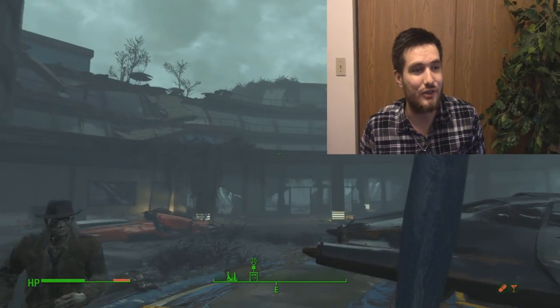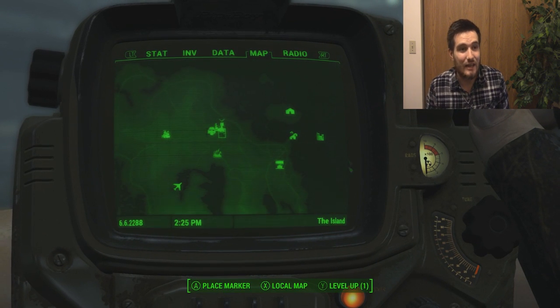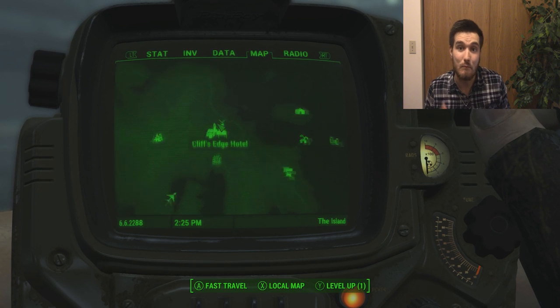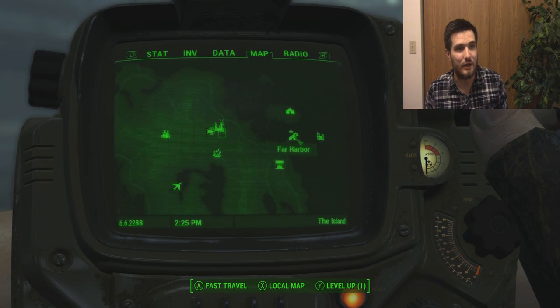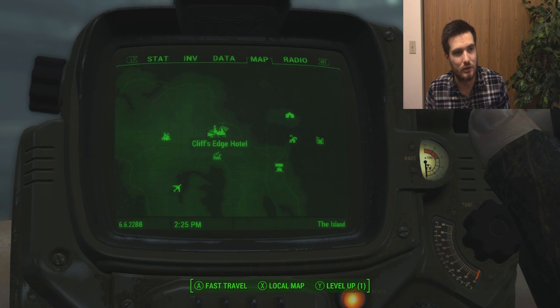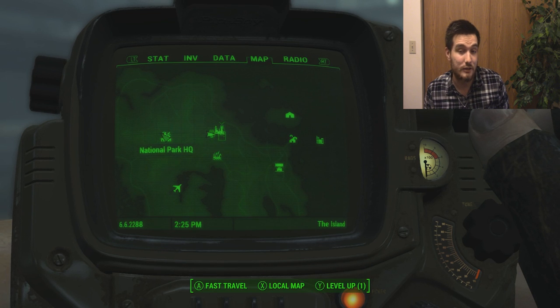Anyways, in this video I'm going to be showing you guys an unmarked location. I guess it's not exactly unmarked — actually, it is. It's an unmarked vault that you can actually find at a marked location. Once in the Far Harbor area, you want to head over to Cliff's Edge Hotel. It's next to National Park Campground and National Park HQ.